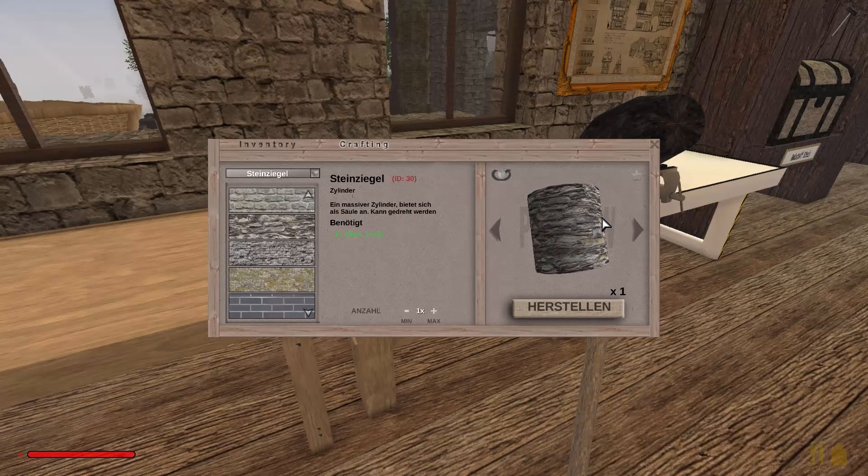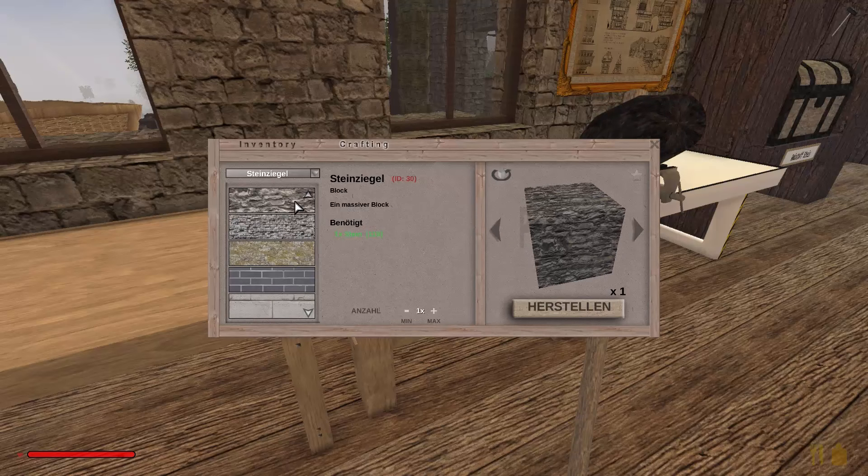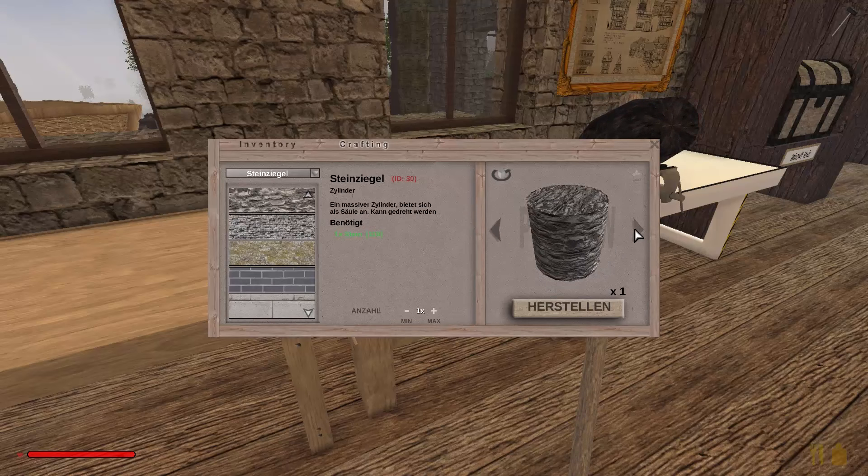Wir gehen mal runter in unsere kleine Werkstatt, die wir uns hier unten schön eingerichtet haben. Denn wir haben uns hier entschlossen — und da habt ihr auch geschrieben, dass euch das ganz gut gefällt. Moment, wir werden mal gucken. Ja, wahrscheinlich hier — Crafting, aber wir können auch hier gucken. Rohstoffe, Lichter. Wahrscheinlich müssen wir sogar hier gucken, beim Crafting.